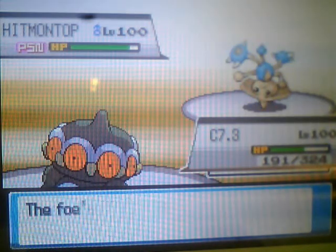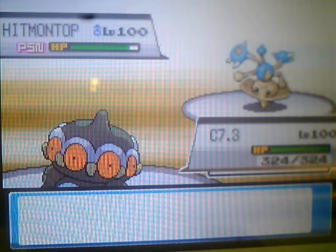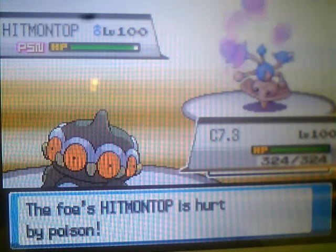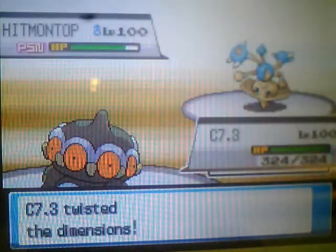Once the full turns are up, because Clamperl is great - with its Deep Sea Tooth item its special attack is over 600, and in the Trick Room it's the fastest thing you can think of. So that's what I go for.